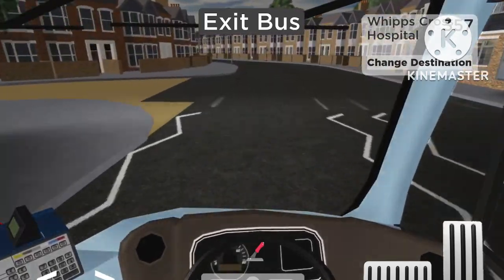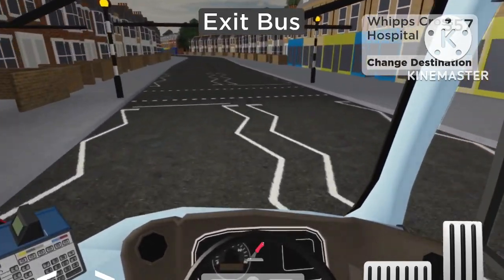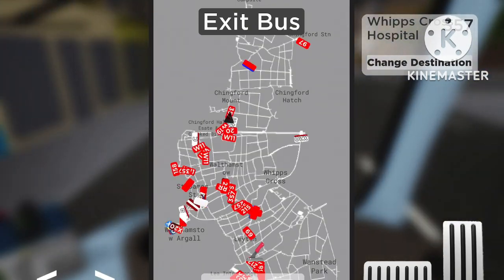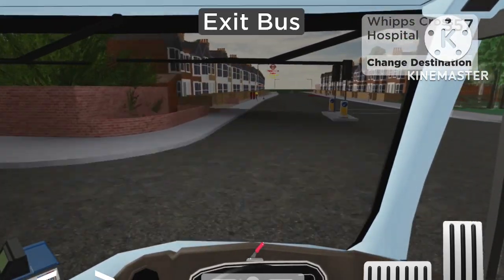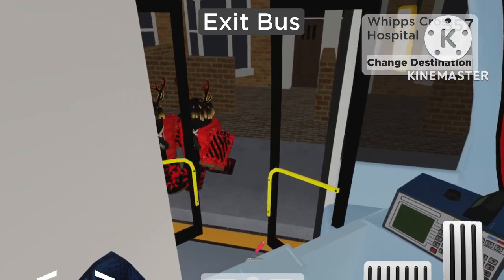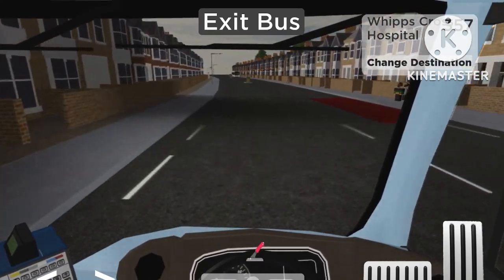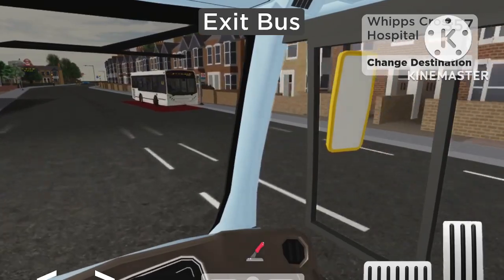This road gets rather busy sometimes - you might get a nice cluster of buses coming down here. I can also look at the map to see what buses are coming and the roads where I need to go. Let's look while we're on a straight road - and I can see myself on there, yeah. We don't know what we could find on the way down, but we'll just have to see.